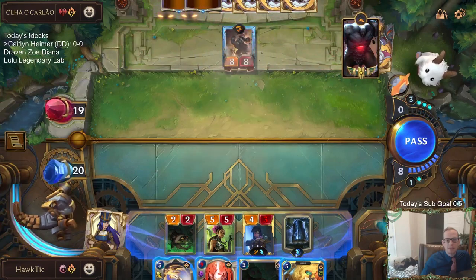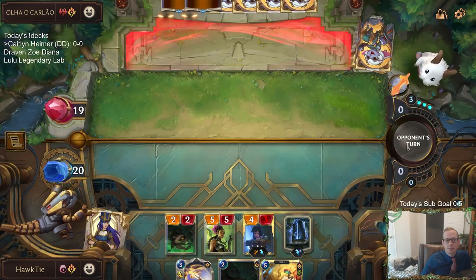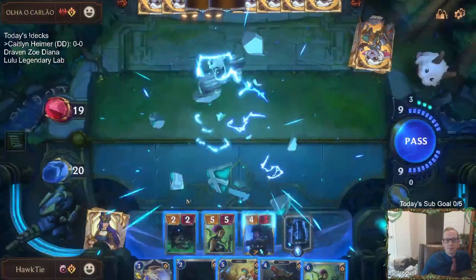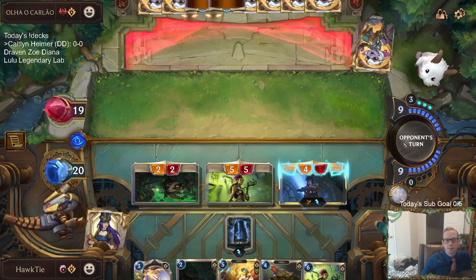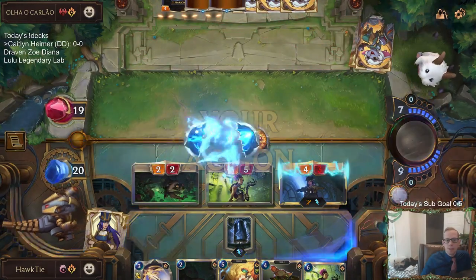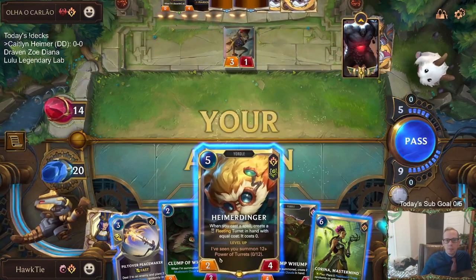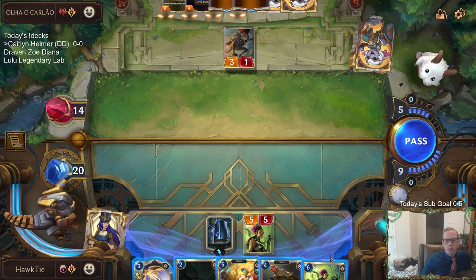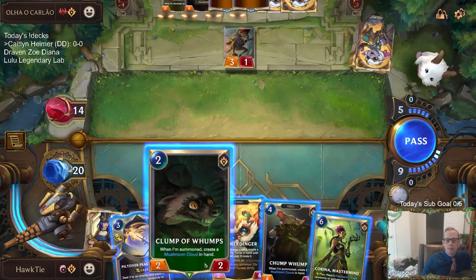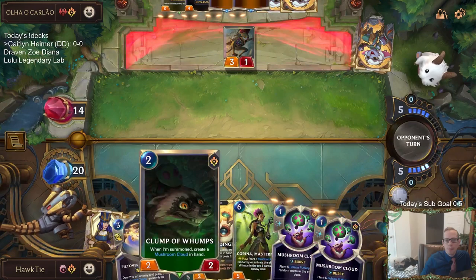Alright, probably just going to need to kill that. All according to plan. They're a pretty removal-heavy deck. We're going to go 13 Puff Caps right now. I kind of want to just go Clump of Wumps and give them 15 more Puff Caps. I've got ways to find me mushrooms — I think that's the play.